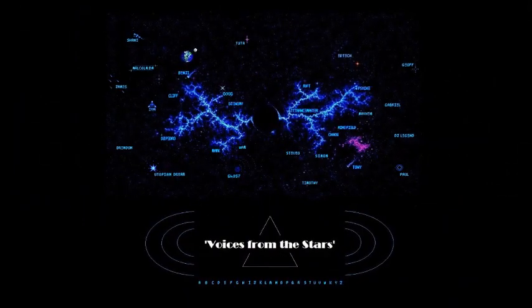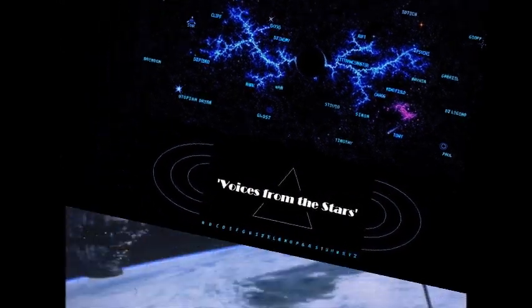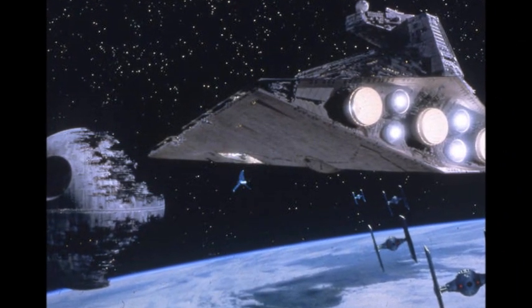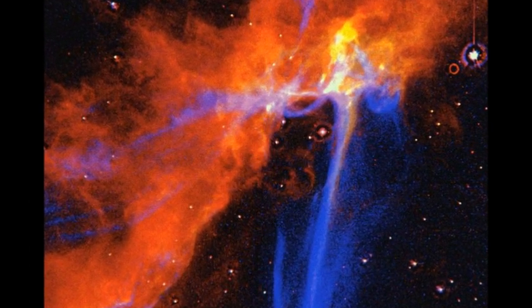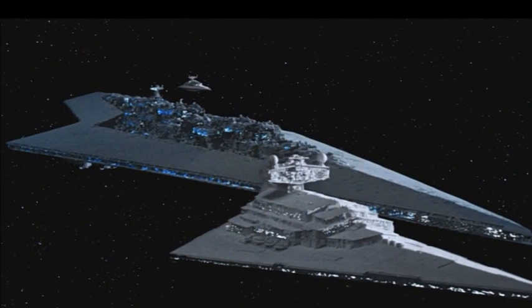Command Station, this is ST321, Code Clearance Blue. We're starting our approach to deactivate the security shield. The security deflector shield will be deactivated when we have confirmation of your code transmission. Stand by.